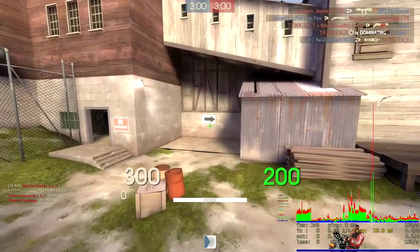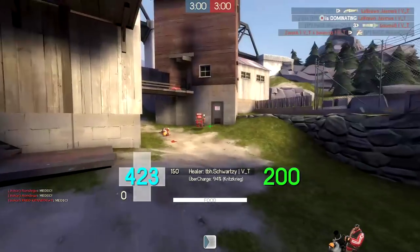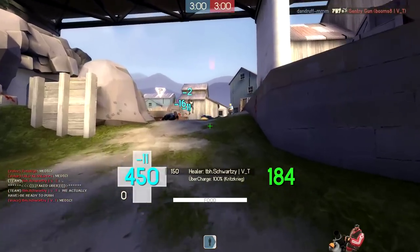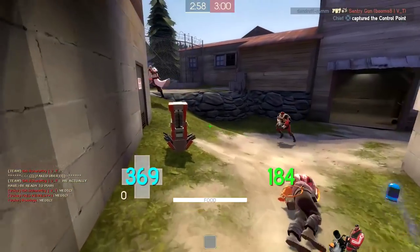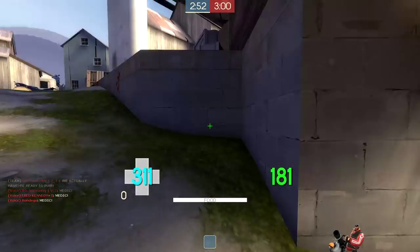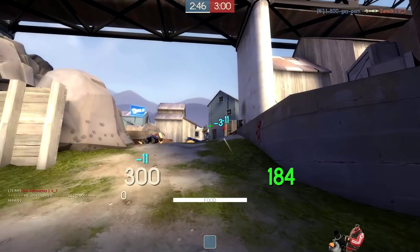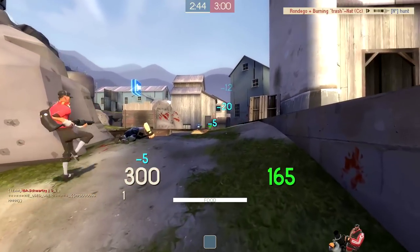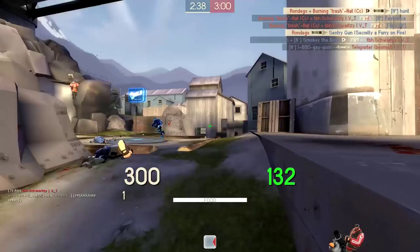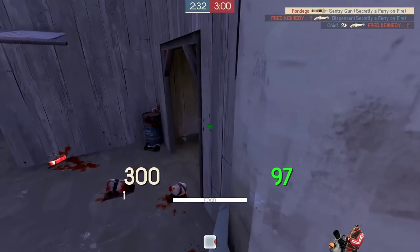If you don't play spy, the spy — especially in competitive — has a pretty consistent rhythm that goes along with the play. It's like a cycle: spawn, disguise, cloak, get behind the enemy team, find a spot, find a weakness, decloak, and stab. And then die. And then repeat. So what I did when I first started playing heavy in competitive was take a lobby or a game or a scrim, and for an entire game I would pick one thing to focus on — say, spy awareness.